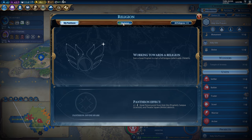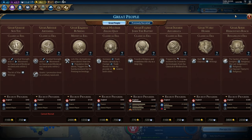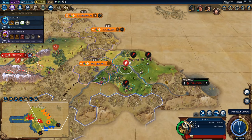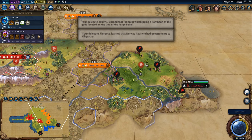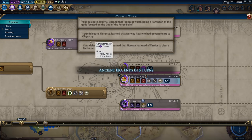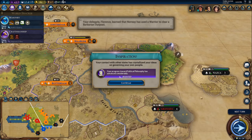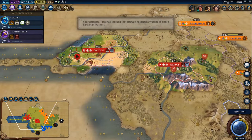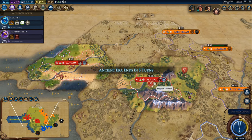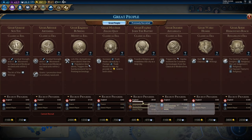We have completed one instance of holy site prayers. Let's check the rankings — still only one religion gone. We are now probably third in the running for a religion, so we're going to work another holy site prayer. We also want to get State Workforce for a particular follow-up strategy I'll talk about once we're there. We've encountered a bunch of city states, which is excellent. I can buy a builder next turn.